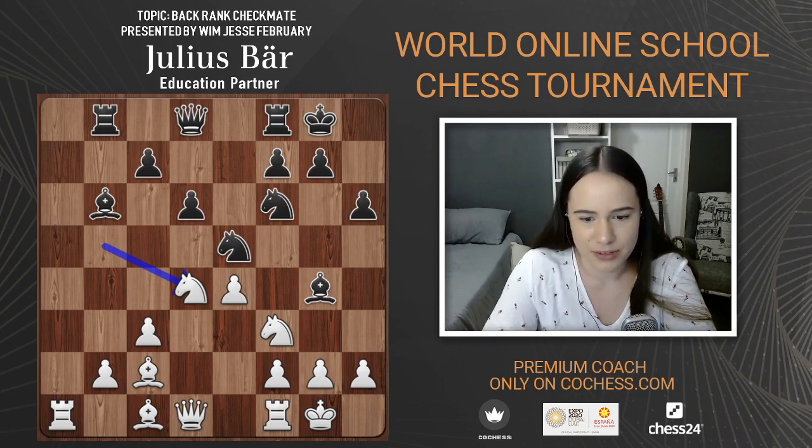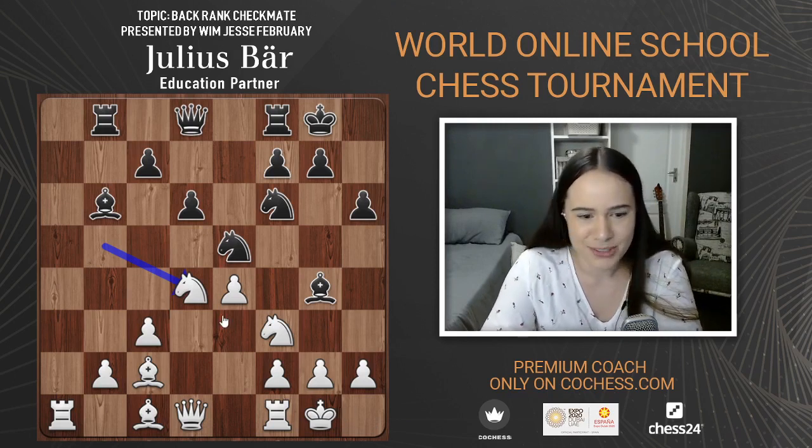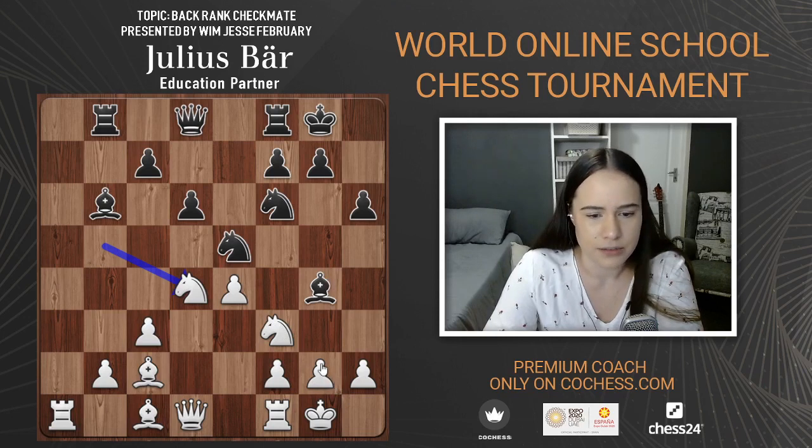Moving on: defending the knight on f3 with the other knight on d4 — a very nice maneuver. I don't know what white could have done without knight d4. Maybe trying to fill the gaps if the g-pawn had to capture back after bishop takes f3, or knight takes f3 g-takes, getting the bishop to f4 and tucking it in on g3 to act as a pawn and keep defenses in check.